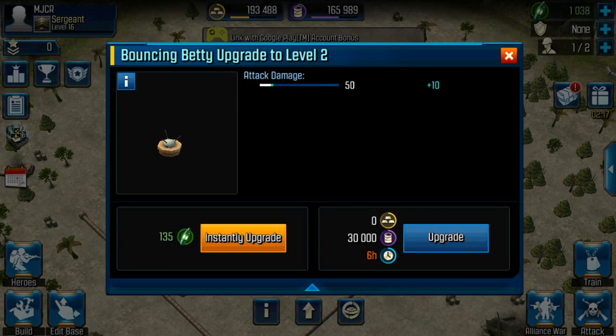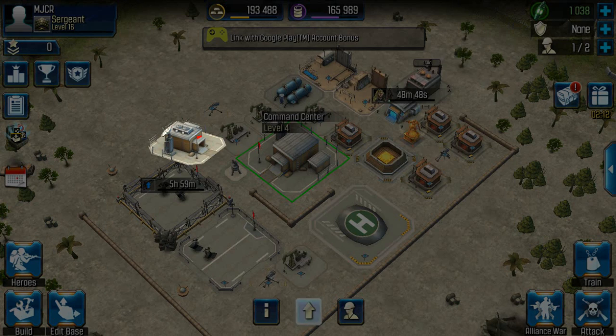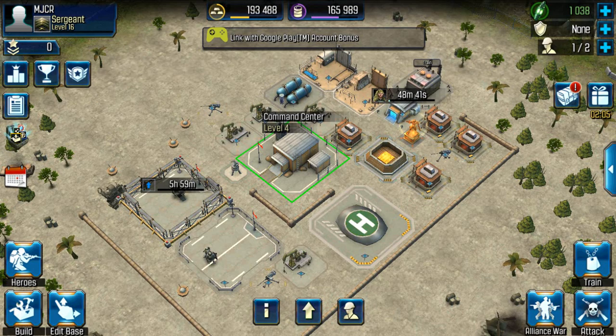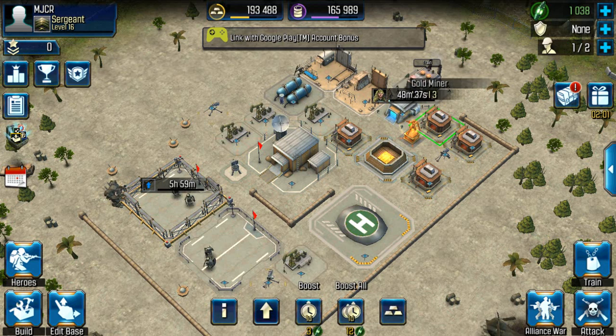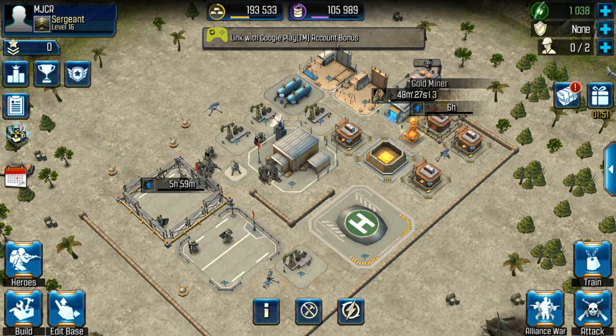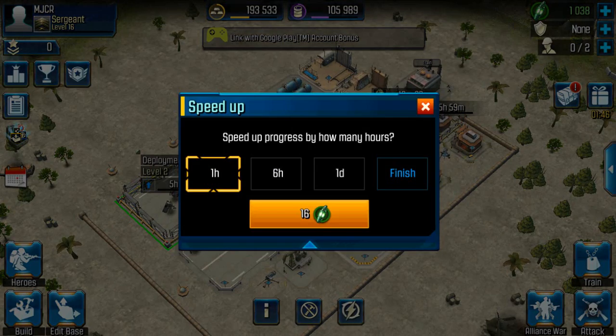Some upgrades are six hours — wow. Oh wait, I can upgrade but I need more gold. Let's try to upgrade one of these bad boys here. Hmm, needs more resources. I have two — actually I could probably upgrade this right away. Yeah, why not.